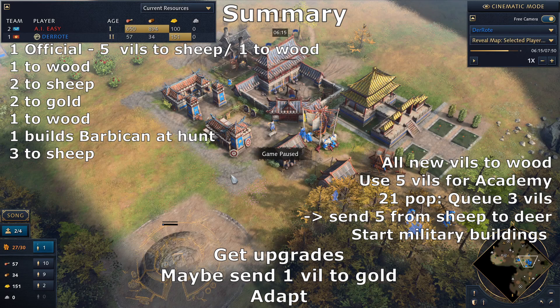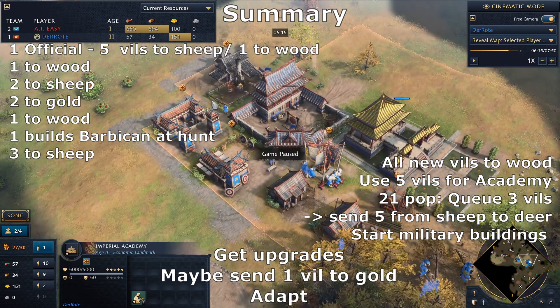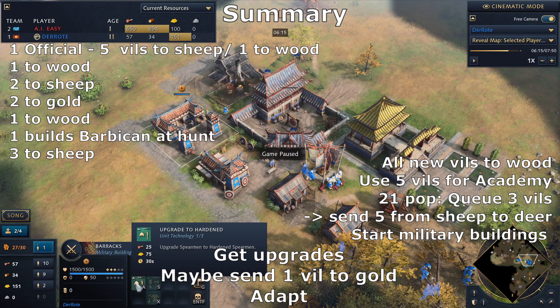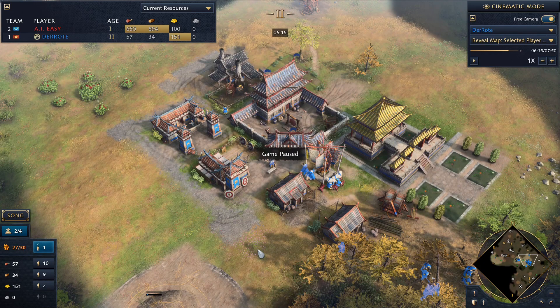From here on, it really depends on what your opponent is doing and what your game plan is — like always, you have to react. You can get imperial examinations, blacksmith upgrades like steeled arrows, even siege engineering if you want to go full offense, or upgrade your spearmen. I hope you liked this build order, and if so, consider subscribing to my channel. Hope to see you in a future video — bye bye!